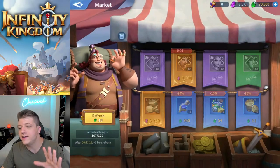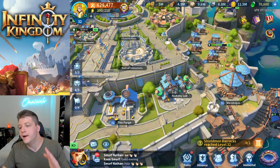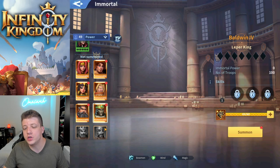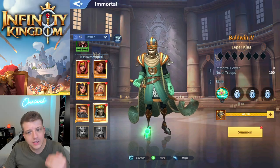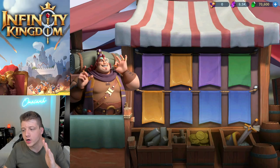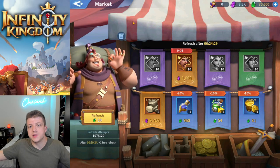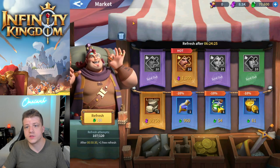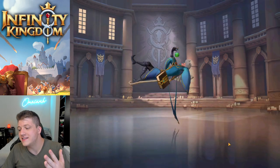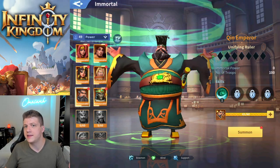Tip number six is a simple way to save market refreshes. Market refreshes are not free — you get some just by playing the game every day, but eventually you'll run out. One way to save them is to not summon epic immortals that you don't think you're going to use for a while. Once you summon an immortal, there's a chance they'll show up in the market, which is pointless if you're not going to use them for months or years. Also, when you summon epic immortals, a bundle shows up for that particular immortal, so if you're a spender, it's a good idea to not summon them until you're ready to make that purchase.